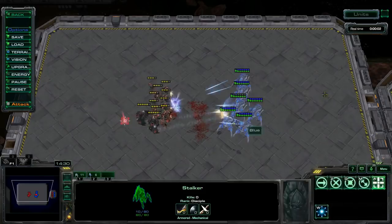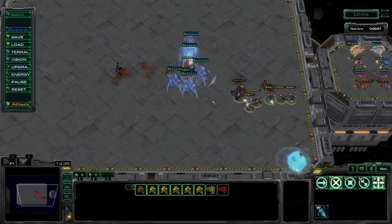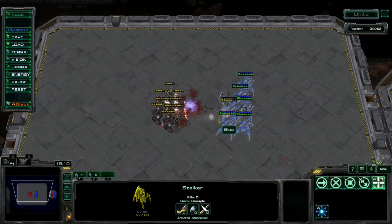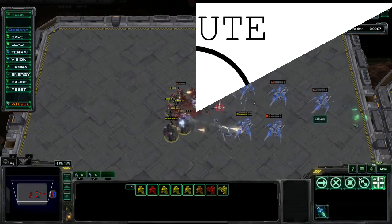If you target fire a unit that gets pulled or blinked back, your units will move command into the enemy losing position and DPS. If you flexibly focus fire however, your units will automatically acquire a new target when their current target moves out of range.